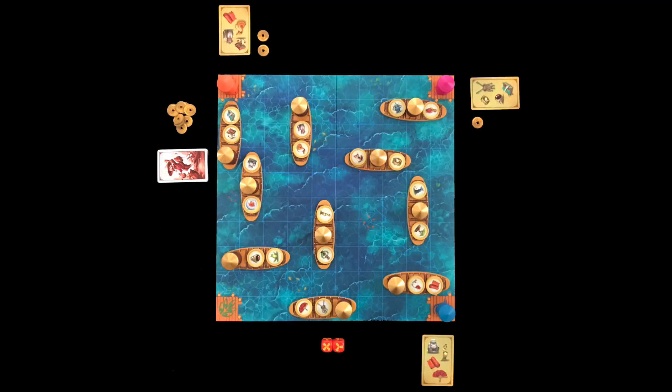Take turns placing all boats. Boats cannot cover a corner or pontoon, and boats with metal sailors cannot be placed on an edge. There are 40 merchandise tokens — 20 pairs — and two random pairs go on each boat.